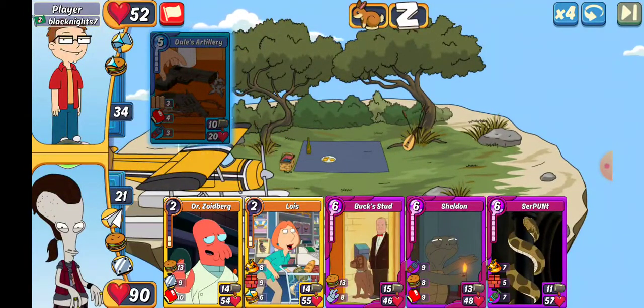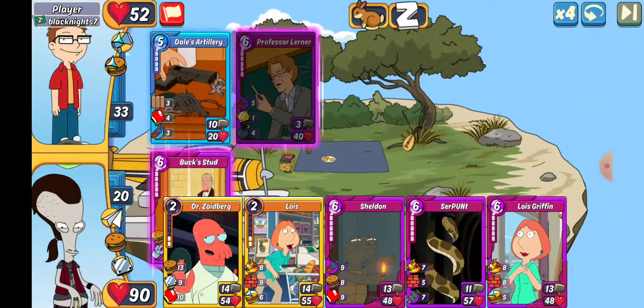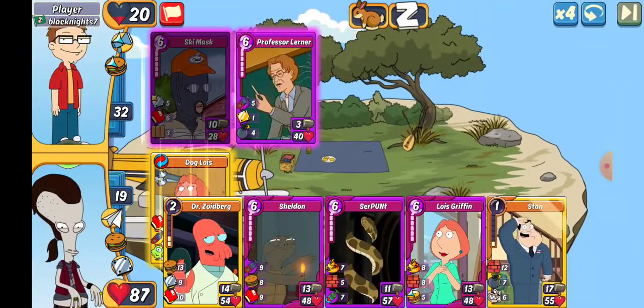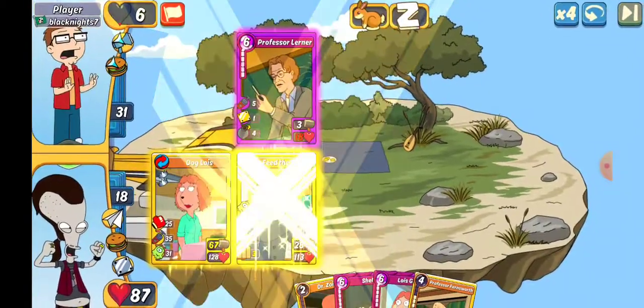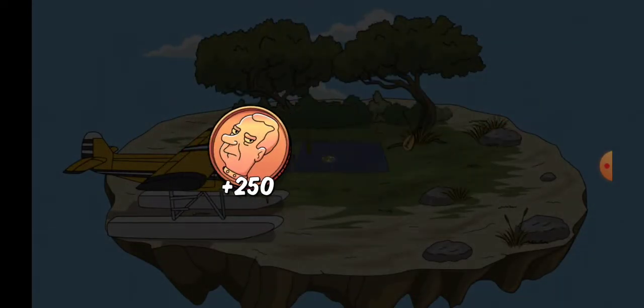We've got Player next. We go with Buck Stud — it hits the hardest. They do not combo, so do I go down to the Bone or Dog Lois? We're going Dog Lois. I can take the three hit. We'll go ahead and take the next one down and let's get a Feed the Dodo going. Lois has taken things over.